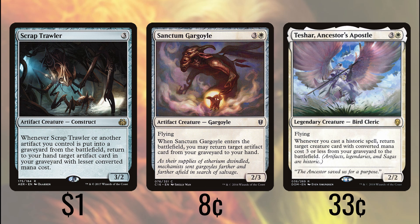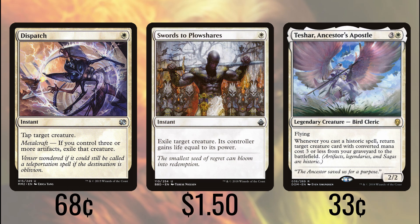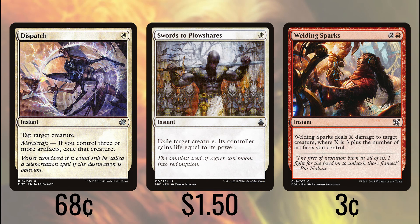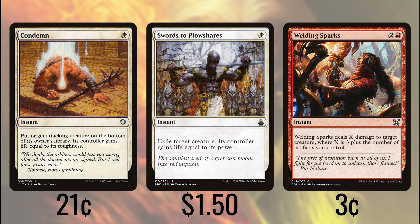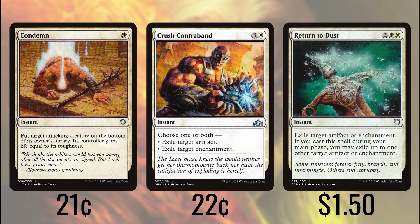Playing a lot of artifacts gives us access to some nice removal options. Dispatch is an instant that taps a creature, but if we control three or more artifacts, exiles it instead — same CMC as Swords to Plowshares, but doesn't give our opponent life. Of course, we are also running Swords to Plowshares as well, just because it's dipped in price over the years and instant-speed removal can save you. Welding Sparks, for just three mana, deals damage to a creature equal to three plus our artifact count. Condemn puts an attacker on the bottom of its owner's library, but they gain life equal to its toughness. Crush Contraband destroys an artifact or an enchantment, or one of each. Return to Dust destroys an artifact or enchantment, but if we cast it at sorcery speed, destroys two of them. It's a toss-up which one is truly better, since Crush Contraband always destroys two things even at instant speed while Return to Dust can destroy two artifacts or two enchantments — we'll just solve the dilemma by including both.